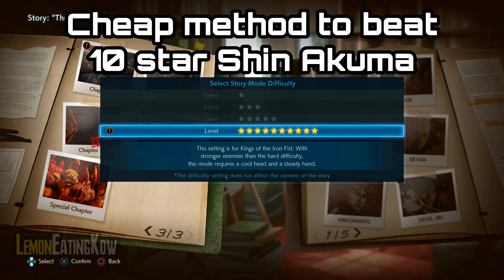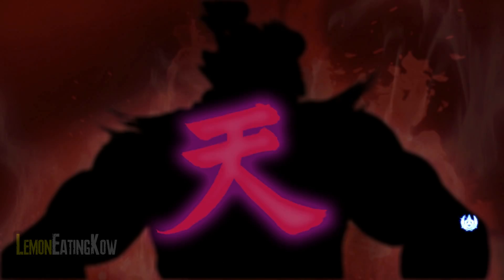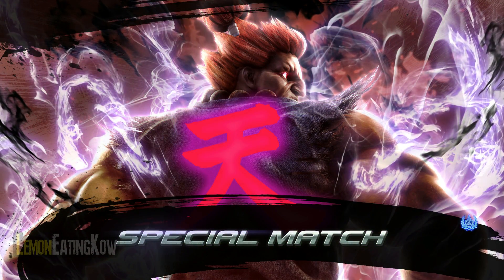G'day guys, Lemon Eating Cow here, and today I am back with another Tekken 7 video. This time I'm going to show you the method that I use to beat Akuma in the Instant Carnage chapter of the Mishima Saga.